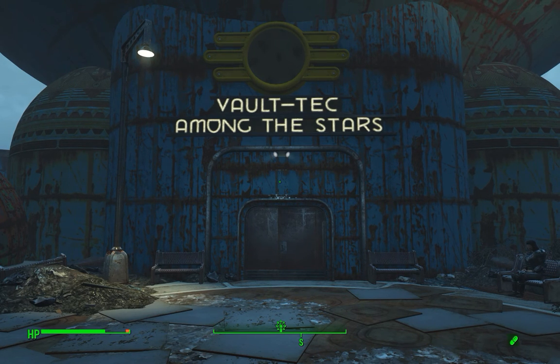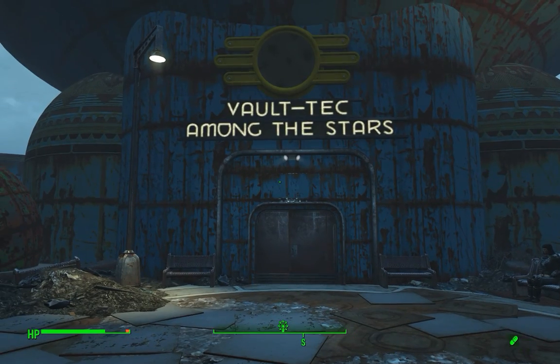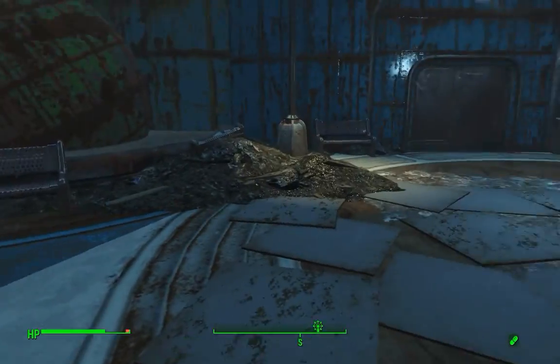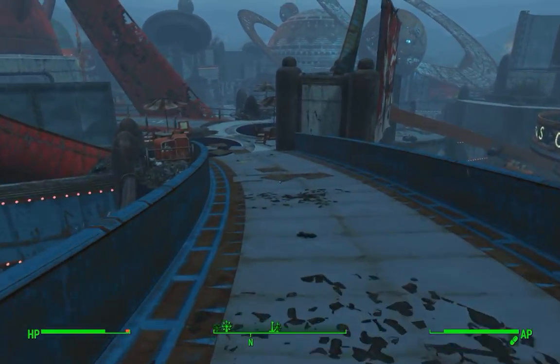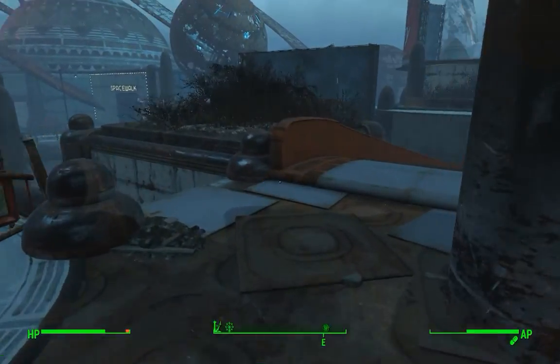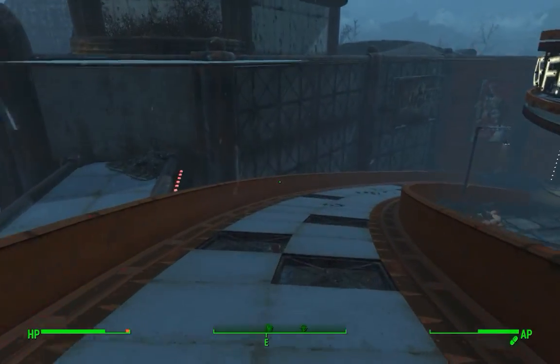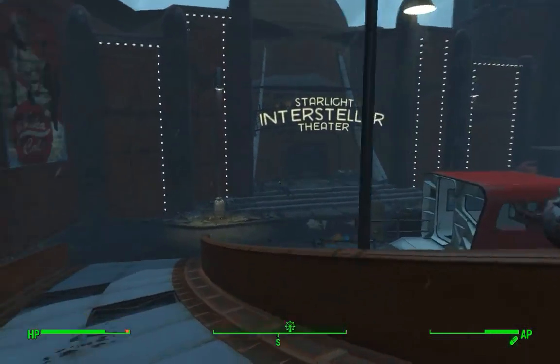The first one is in Vault-Tec Among the Stars. When you fast travel here, it takes you to the front door, but we're not going in the front door — we're going in the back door. So from here, turn left and head down this ramp. When you hit this landing, go all the way across, and then further down this ramp toward the Starlight Interstellar Theater.